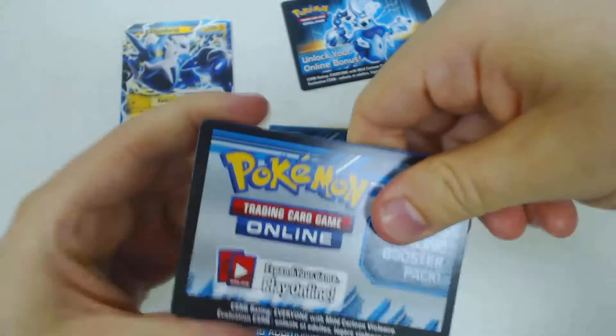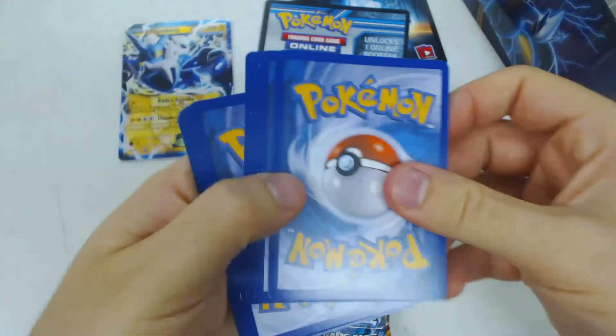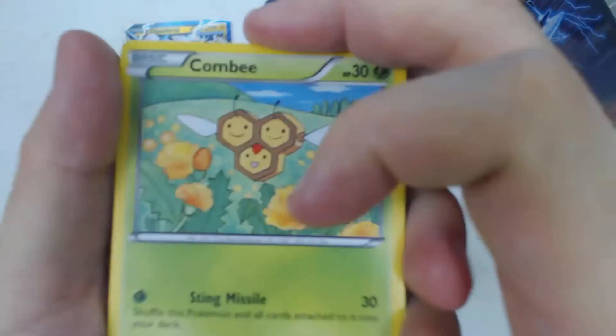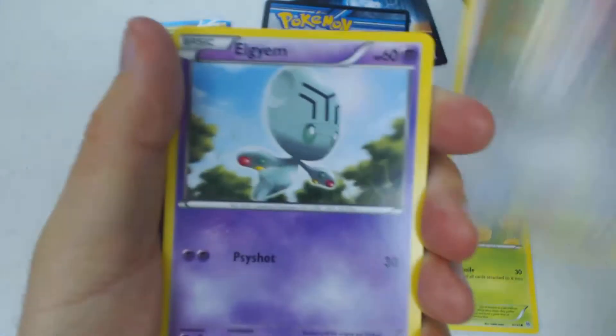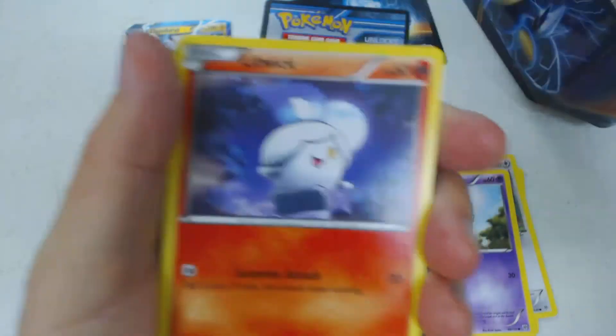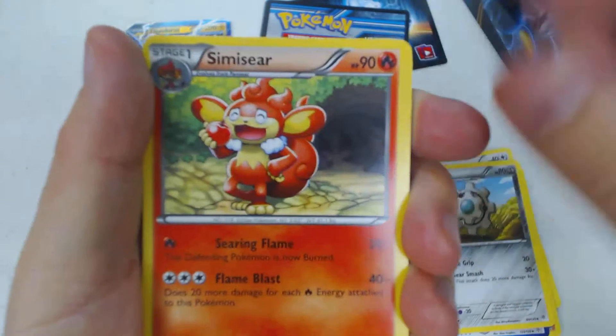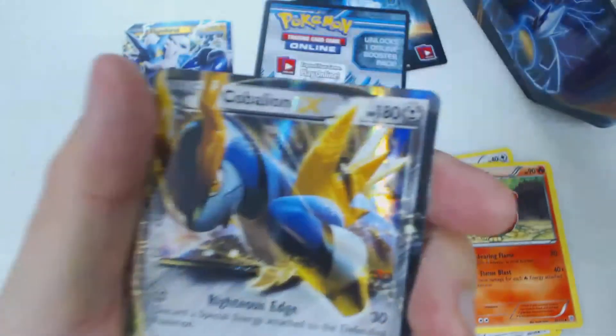In this pack we have a Trading Card Game Online code card, which will unlock one booster pack in the Pokemon Trading Card Game online. We start this off with Combee, Togepi, Elgyem, Doduo, Litwick, Lasers Clang, Simisear, and Reverse Hollow Monkey.